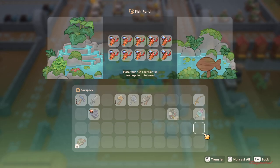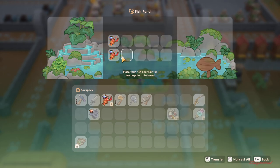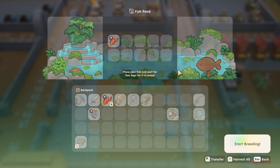Hello everyone, welcome back to Coral Island! Our fish pond is full now — they've been multiplying. I'm going to sell them to find out how much money I can get. We have the osmium lobster here.